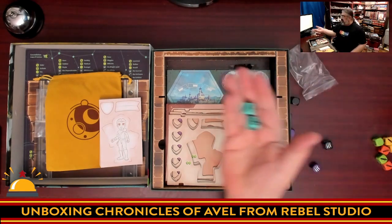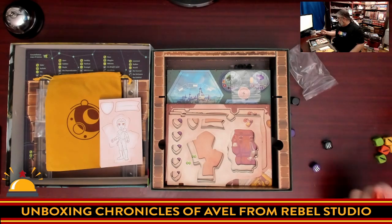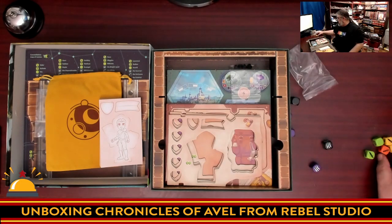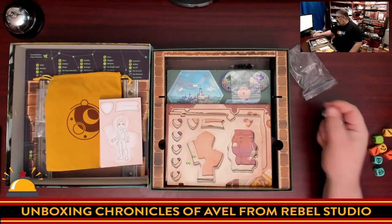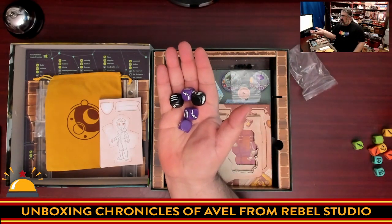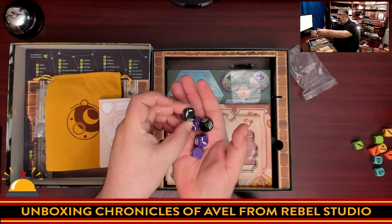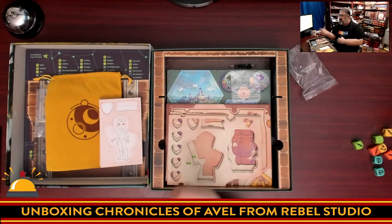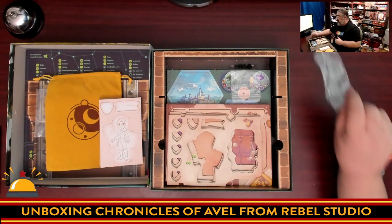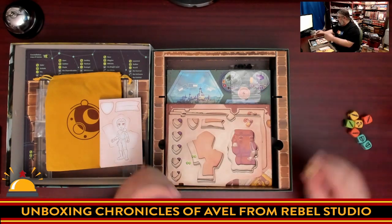The heroes also have defense dice. So you have one type for upgraded defense and another for upgraded attack. Then we have the bad guy dice, again at two different levels — monster defense and monster hits, used for both attack and defense. In combat you roll them all at once and cancel each other out, then see how many hits are left. Really dig these dice.